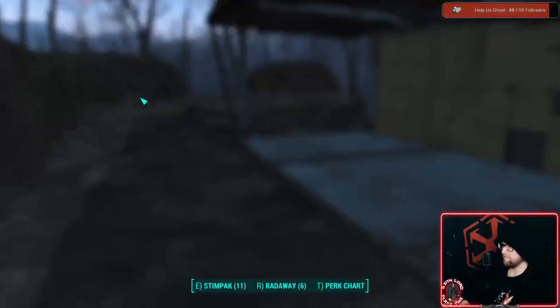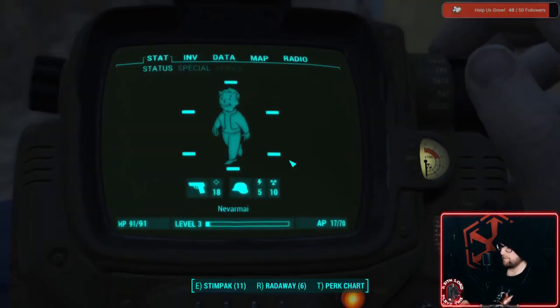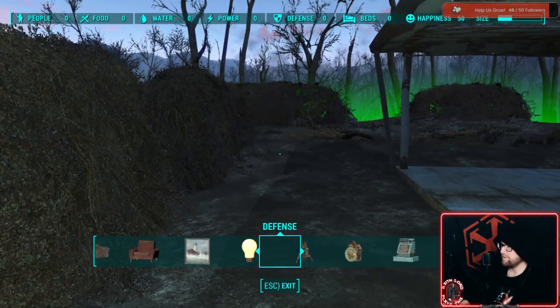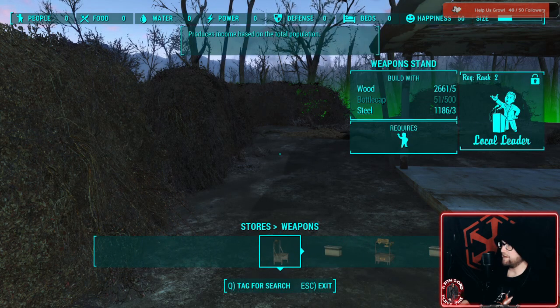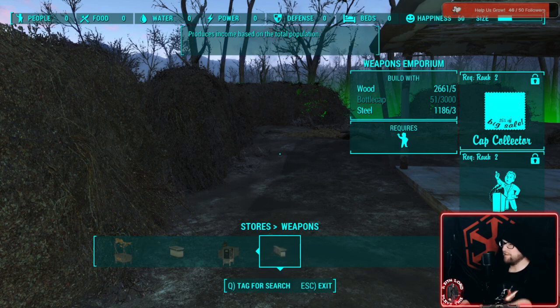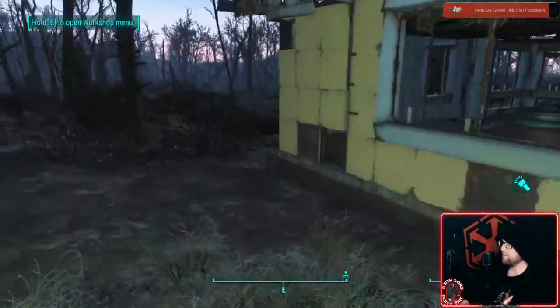We won't be able to make the stores just yet because we don't have the appropriate level. You need to get to a certain level to get vendors — I believe it's like level four or five. You can build your own shops and stalls — go to Stores, then Trader, Armor, or Weapons. You need Local Leader rank two, and Cap Collector rank two to get the nice-looking ones I usually use. Local Leader rank two is basically the final form of that perk.